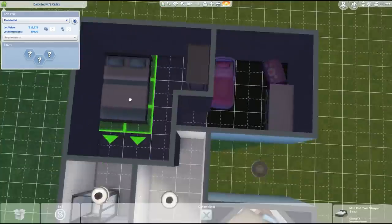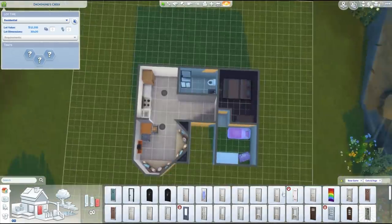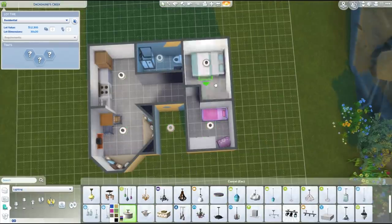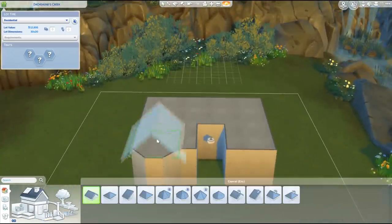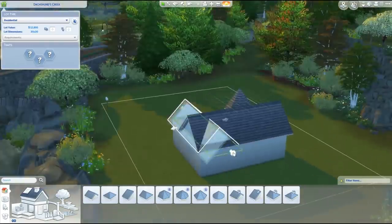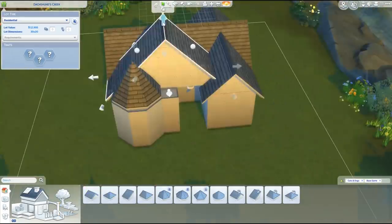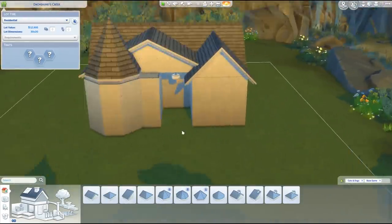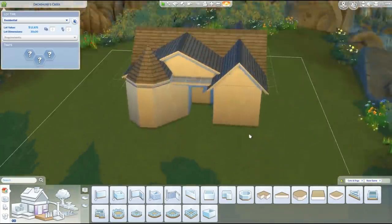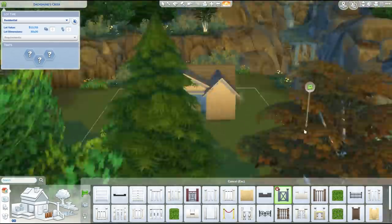I also wanted this house to not be the regular go-to box shape for starter homes. Like I feel like all the time when you're making a starter home, it's like, all right, let's build a square and then make rooms inside the square. I didn't want to do that. And I knew I really wanted to use those new window couches that came with Cats and Dogs. So right now we are putting the roof above that couch area where there's that nice hexagonal wall. This is an irregular shaped house and I think it makes it really nice and unique, with really dynamic roofing. I definitely encourage you guys to think about where your furniture is going and then build the walls around it — I think it's actually quite a good idea because you're going to get some more interesting looking homes.